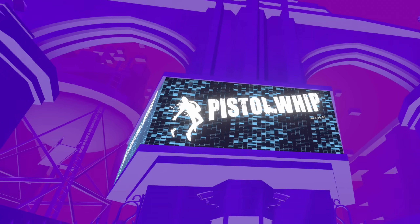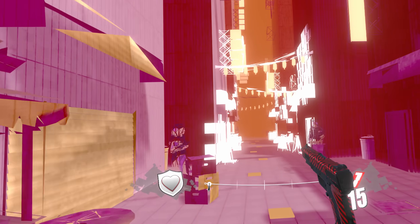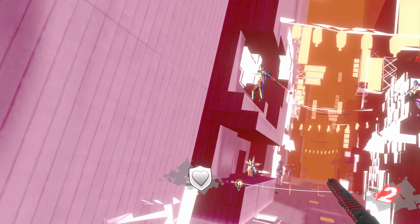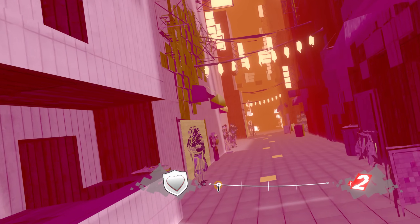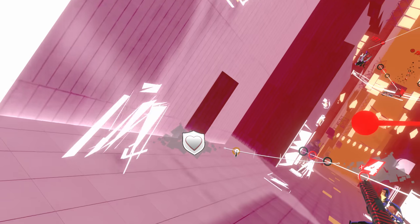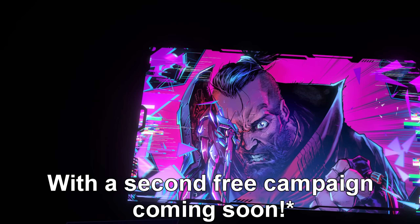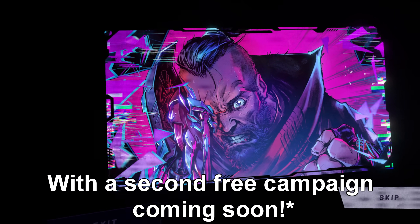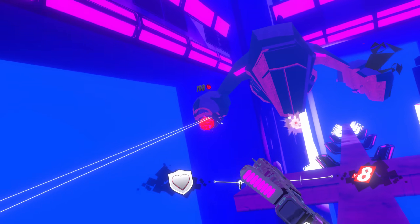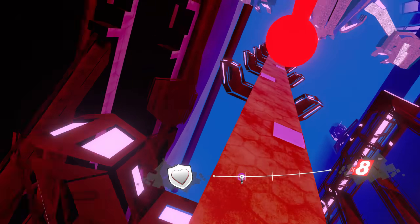This last game sticks out a bit compared to the rest. Pistol Whip is a rhythm game, but at the same time it's not. You have a gun and shoot bad guys — John Wick basically. You can shoot whenever you want, but if you time it with the beat and aim for headshots, you get a way better score. It's sort of like a musical journey where each song tells a story. It also got a free campaign update based on a comic, with unique modifiers for your guns and even a badass boss fight. More rhythm games need boss fights. If you need a break from rhythm games, Pistol Whip is a great alternative while still staying in the genre.